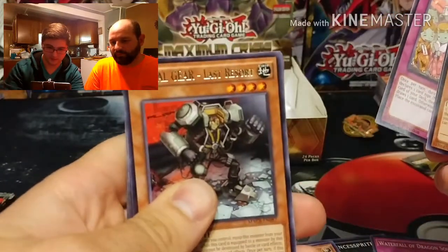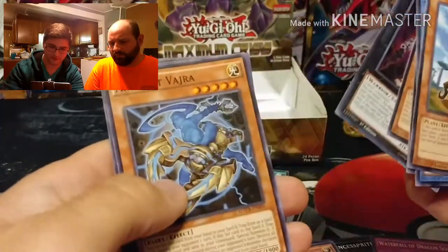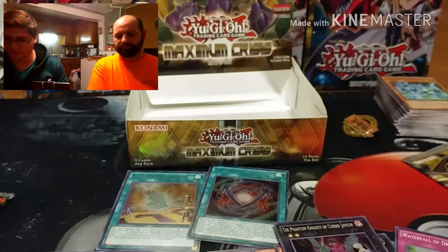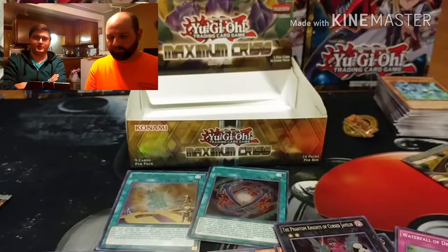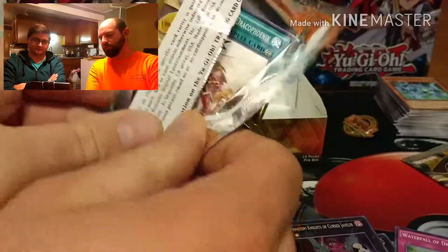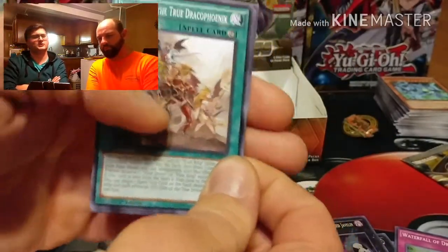Onikuji, Last Resort, Phantom Knights of Cursed Javelin, Jara. Only two ultra rares on each side - they usually come four per box, maybe. Not sure.